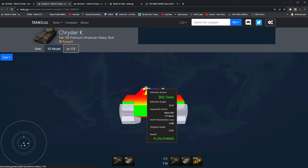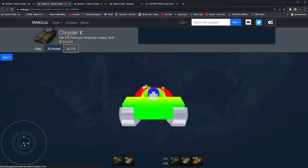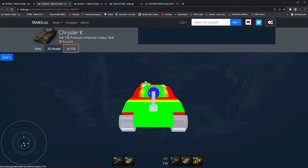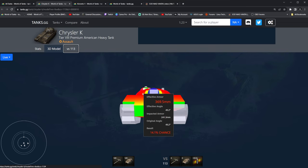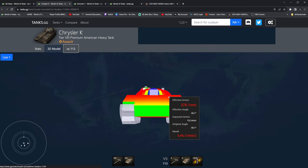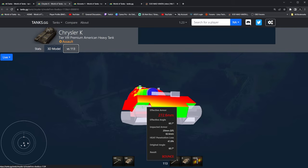The hatch is 300mm, so you're going to need some decent pen there. But if you start to flatten out, the hatch gets easier to pen, or if you're firing from up above. This tank is all about utilizing that maximum gun depression — once you're in this position, you are extremely hard to dig out anywhere on the map. The example gameplay I have today is going to be really nice to see.